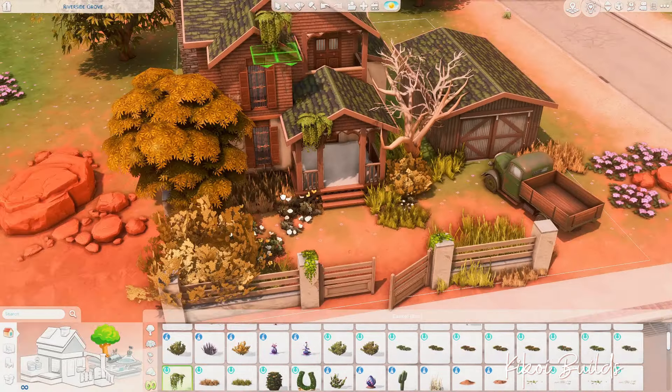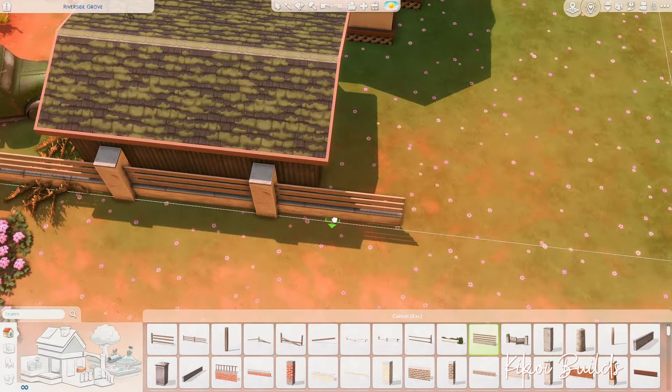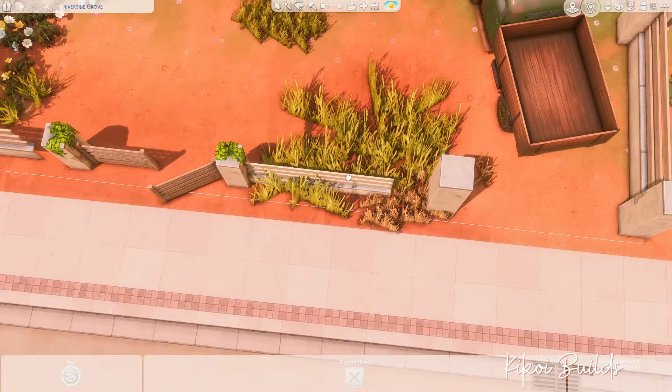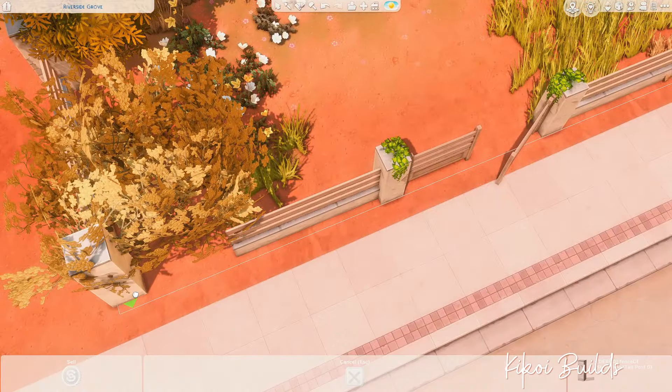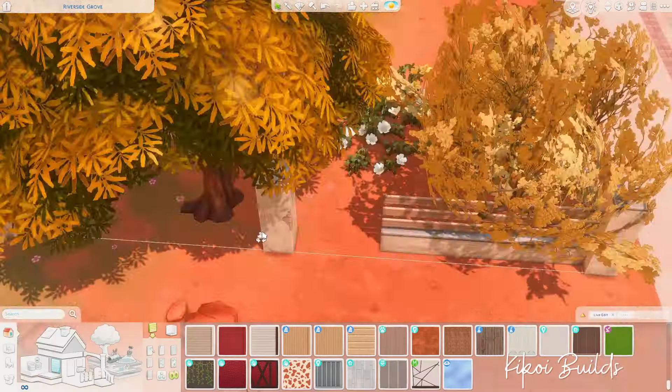I even placed a dead tree in the middle. As I was saying earlier, it looks more like an abandoned house — that wasn't the vibe I was going for. I really like that style too, but this house was supposed to be overgrown and rundown yet still cozy, reflective of a happy little family living inside. So I didn't want it to feel completely abandoned.